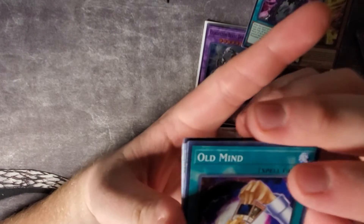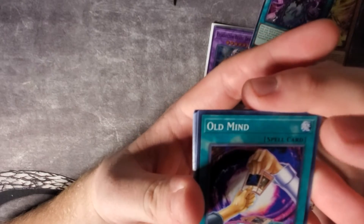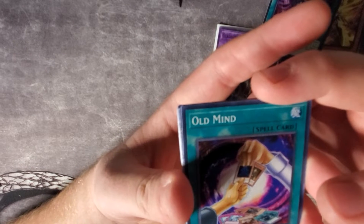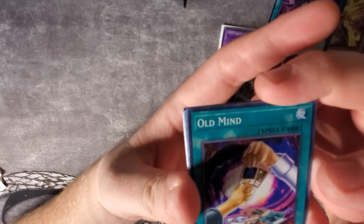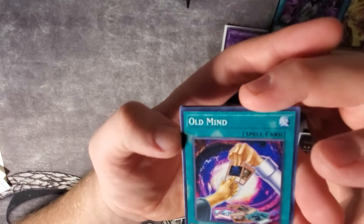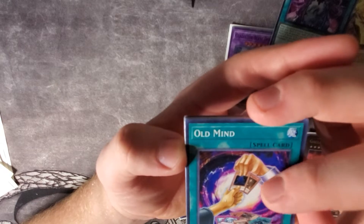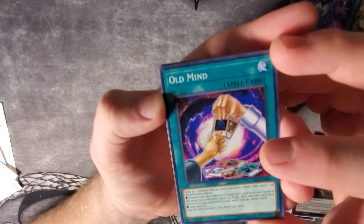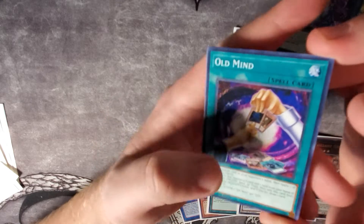Old Mind — you look at one random card in your opponent's hand, then apply one of the following effects: discard both that opponent's card and one card from your hand of the same type (Monster, Spell, or Trap), then add this card from the field to your opponent's hand and draw one card — or lose 1,000 life points. It's basically like Anti-Spell, similar to the old Skull Servant cards. It's actually not bad — you can potentially take your opponent's hand traps if you get lucky.